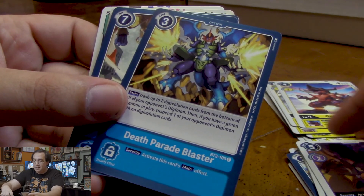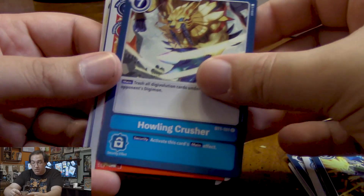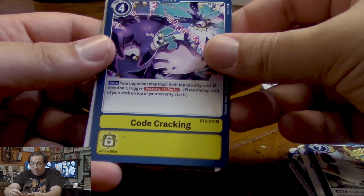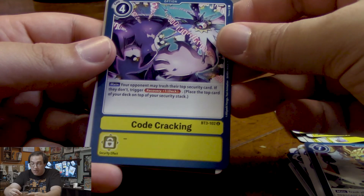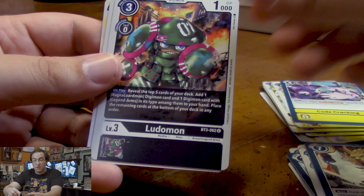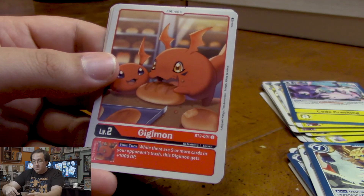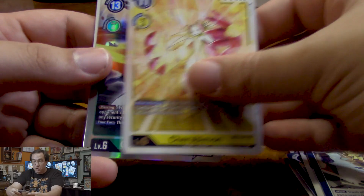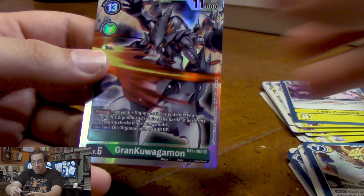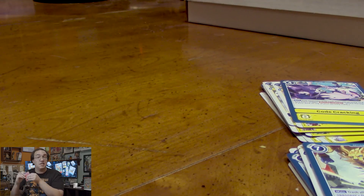I put those Black Gatomons on my blue stack — silly me. Got Howling Crusher, which trashes all the Digivolution cards under an opponent's Digimon. Got a Hawkmon. Code Cracking — your opponent can trash their Security card, and if they don't, you can recover one. Make your opponent choose whether or not they want to weaken themselves or power you up. Got a Ludomon, Gigimon, and for our rares, we get Cherubimon and a Super Rare Grand Kawagumon — this is the one with Piercing, and on your turn he gets an extra 4,000 DP. We'll just sleeve that before it gets hurt.